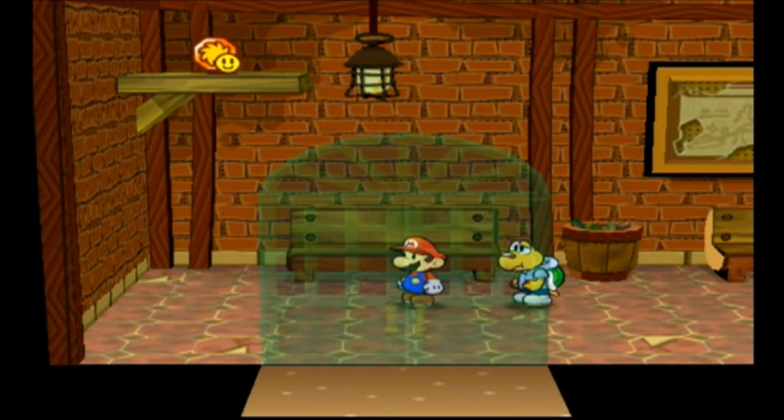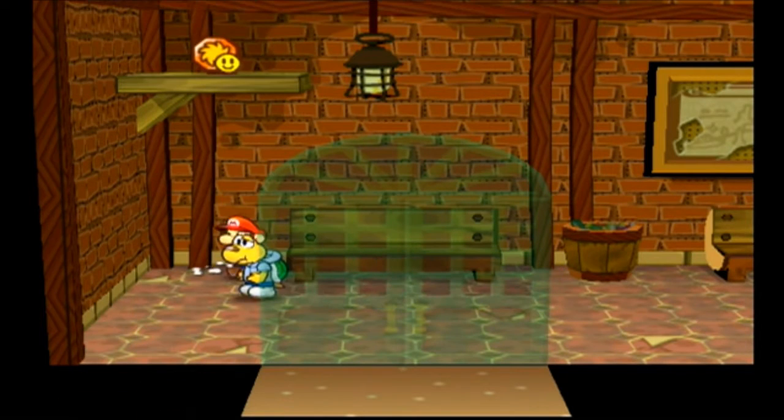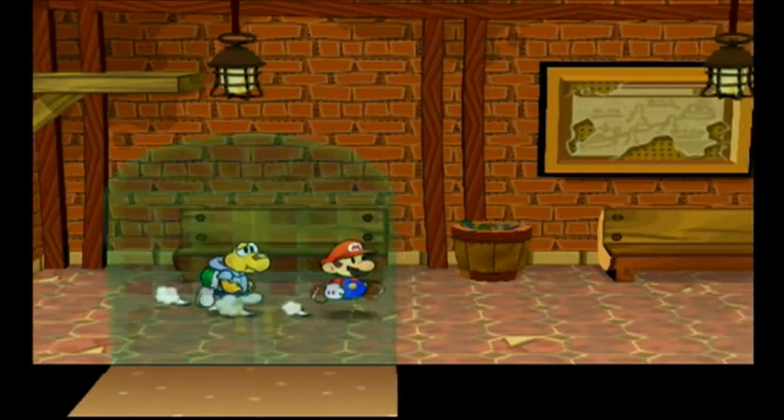Hello everyone, this is GameGalaxyZone, welcome back to Let's Play Paper Mario: The Thousand Year Door. In the previous episode we were at Riverside Station, and we ended up going through to get the Ultra Boots and ran into a ton of enemies. In today's episode we are going to finish up Riverside Station and go on from there.